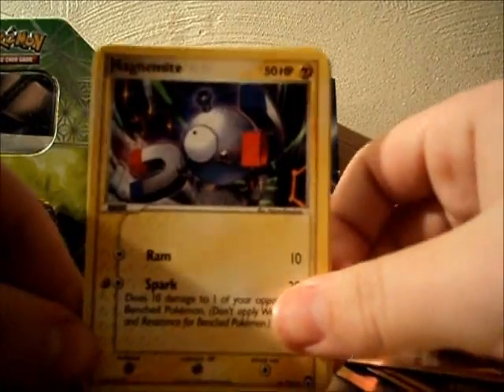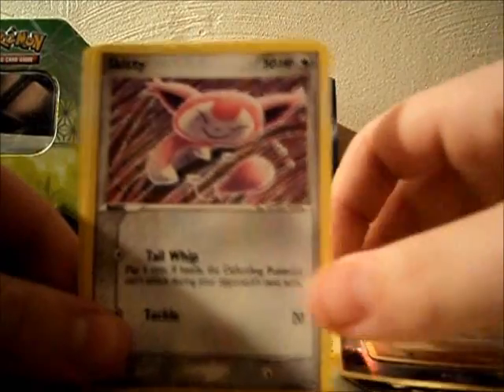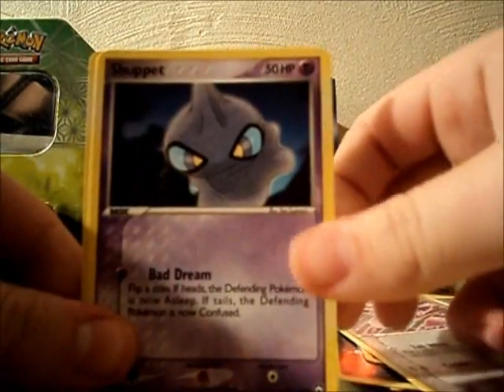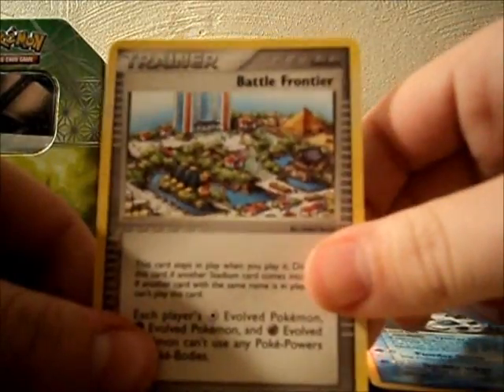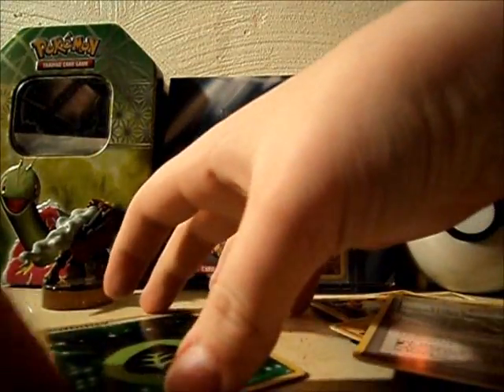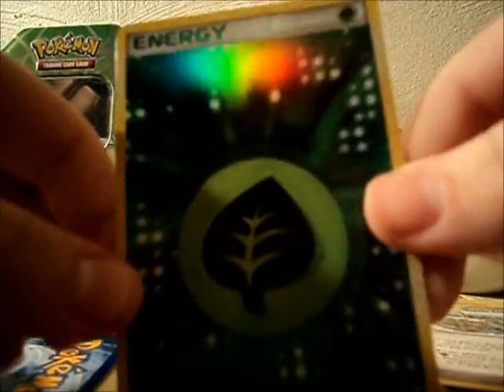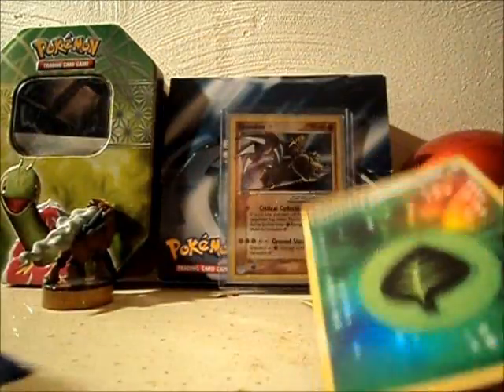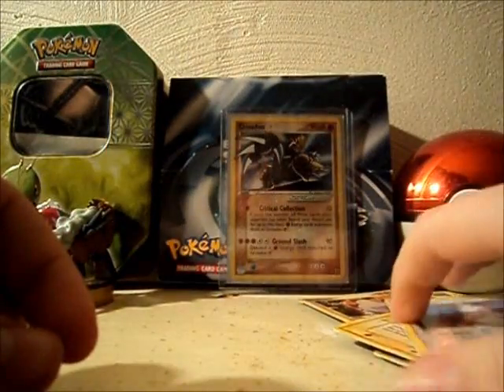We got a Magnemite, Carvanha, Trapinch, Skitty, Shuppet, Glalie, Trainer Battle Frontier. Sorry about that guys, my camera ran out of memory. We had this Grass Energy, which is a Rare — pretty cool, I don't have any of these. And my Rare is a Dusknoir, non-holo. Not too good.